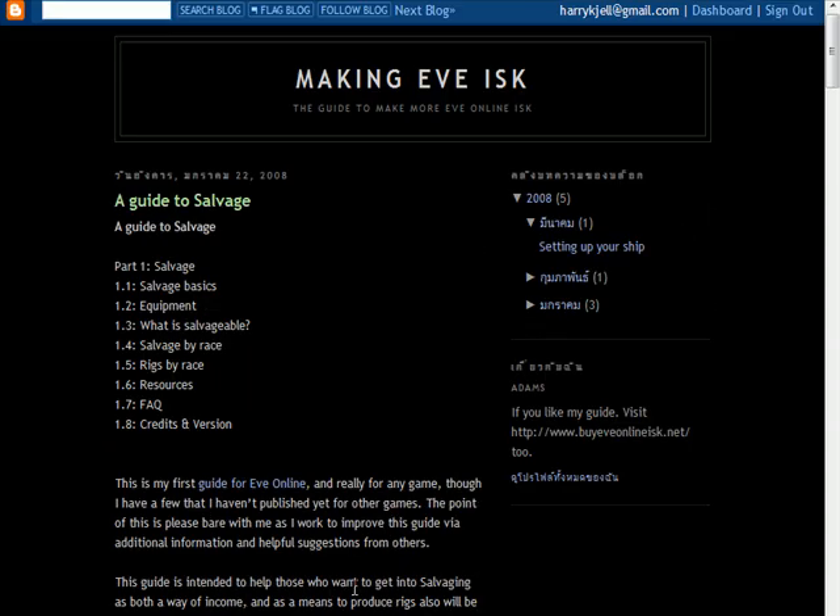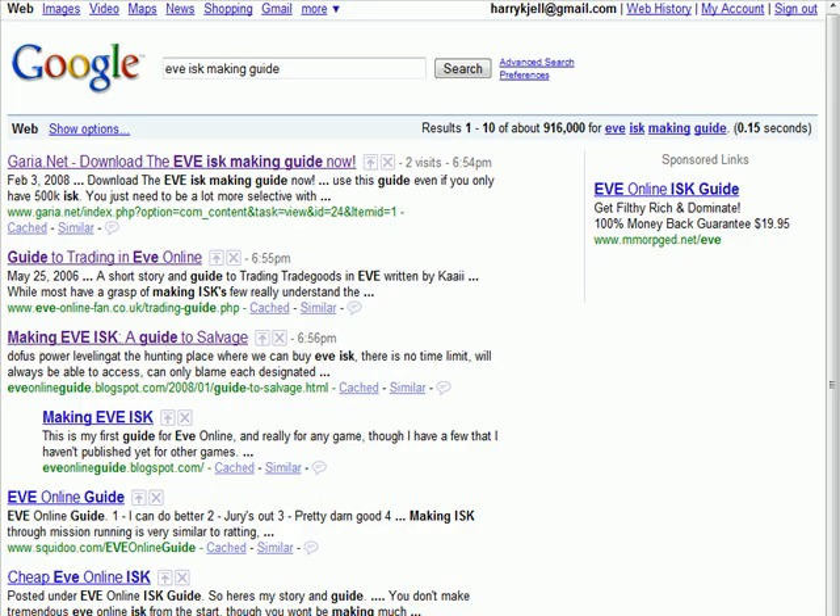I mean, look at these guides — no pictures, nothing. What is this, another language? And they've got links for different ISK purchasing websites, gold farming sites, cheap EVE Online ISK dot com.